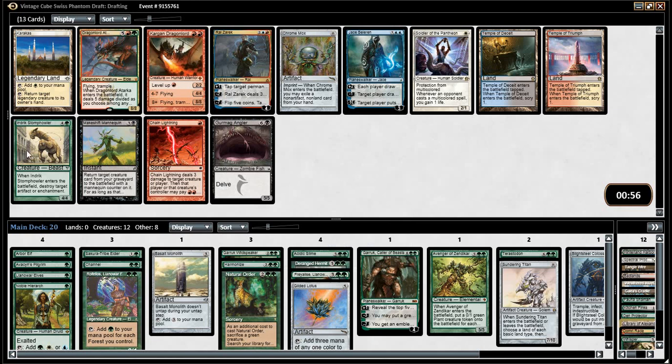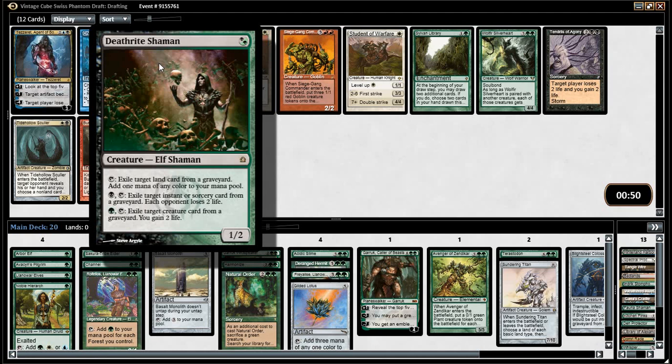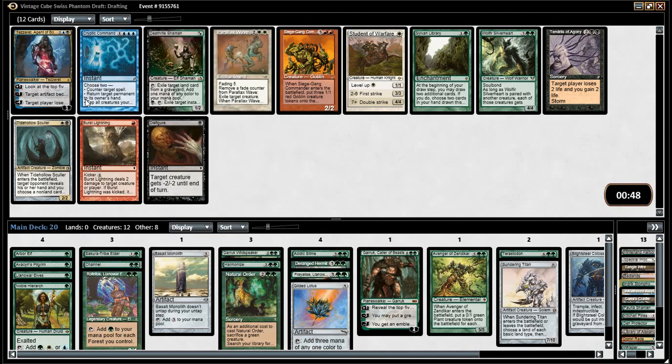This whole pack is pretty bad. I guess Stomp Powder, but we have better versions — we have a Simic Signet and we have Raffellos. Deathrite? Library? Library's pretty good. Deathrite is kind of a mana elf — not really. If we had Fetches in the deck he'd be better. I guess Library.